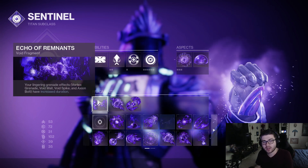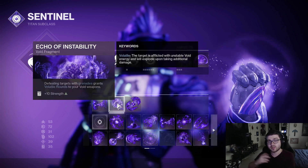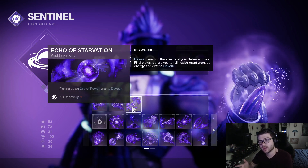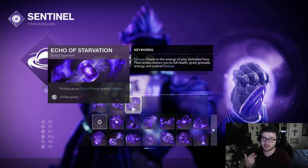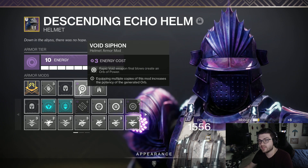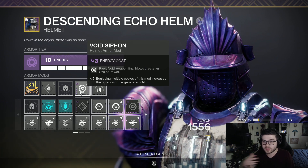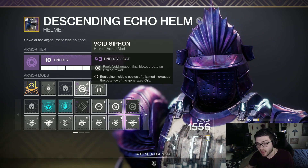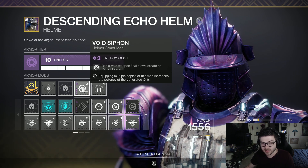Getting to our Fragments, we're going to have Echo of Remnants so our Vortex Grenade lasts longer. We're going to have Echo of Instability, so when we get a kill with that Vortex Grenade, we're granted Volatile Rounds. And then finally, Echo of Starvation — so when we pick up an Orb of Power, we're going to be granted Devour. Devour instantly heals you and you get Grenade Energy back when you kill something. To proc Devour, we're going to be running Void Siphon, so when we get multiple kills with our Void weapons, we simply spawn an Orb of Power. Go pick that Orb of Power up, and you're going to have Devour — and you can keep Devour up pretty much at all times once it procs.